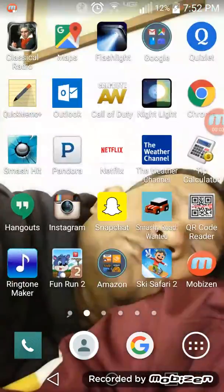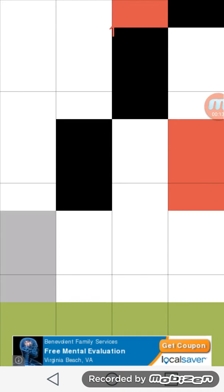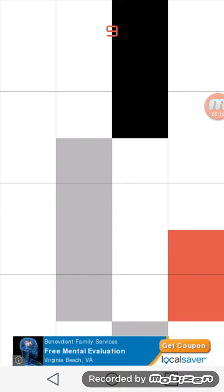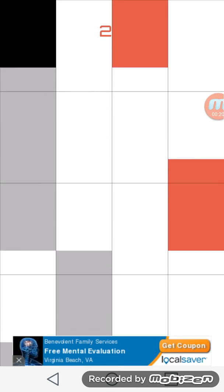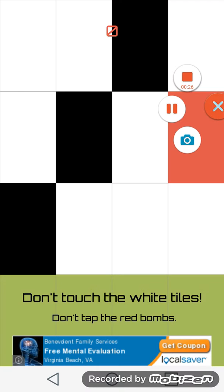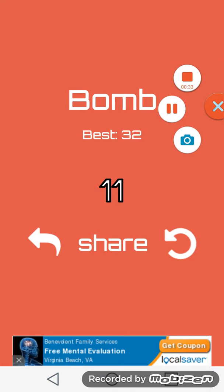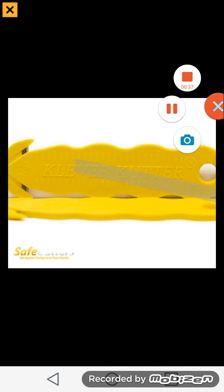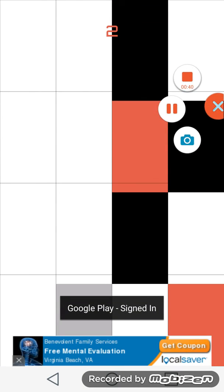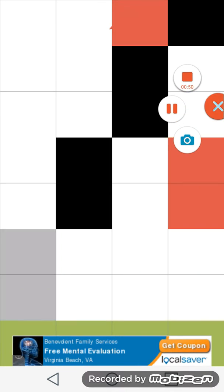Hey guys, what's up? I'm back with another video. I made a video on this but it didn't seem to work, so we're about to be playing Piano Tiles. Basically this game involves tapping the black tiles, like I'm doing. If you touch the white spaces or the red spaces, or if you miss one like I just did, you lose and have to start over. Let's actually try now.